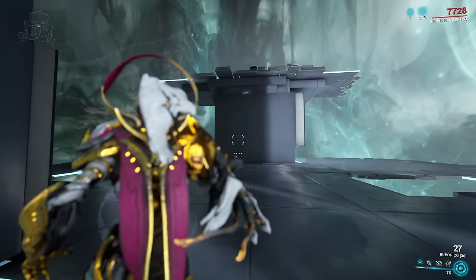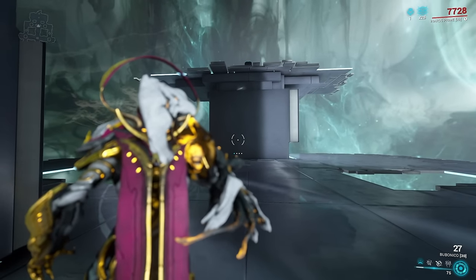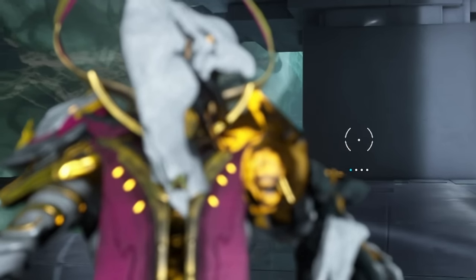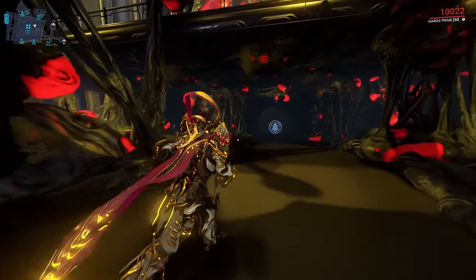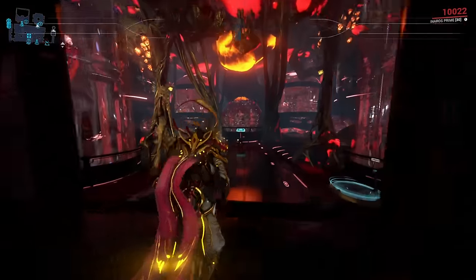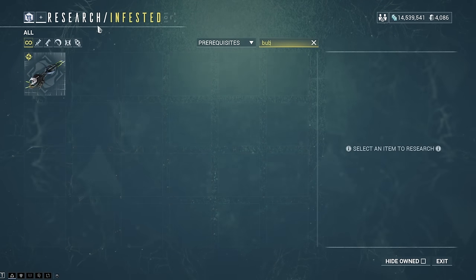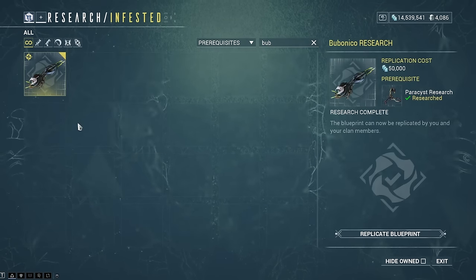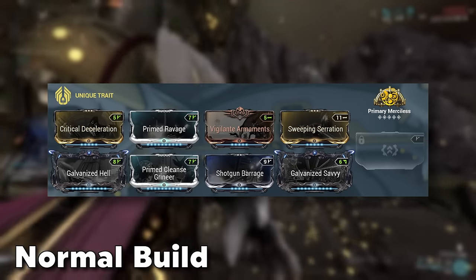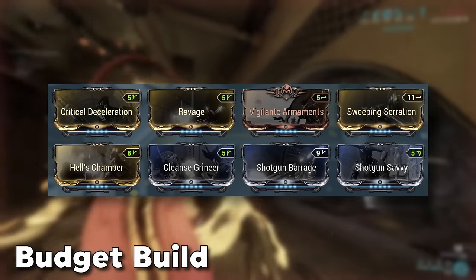The only downside I can see is that being an arm cannon, depending on your field of view, it can obstruct your camera so you might not always see everything clearly. But if that doesn't bother you, to get the Bobonico head over to your clan's dojo, go into the bio lab, and there you'll find the blueprint to craft in your foundry. Here is the build I'm using in the background footage, and here is the more beginner-friendly or mid-game budget approach.